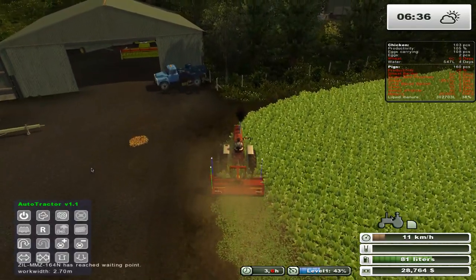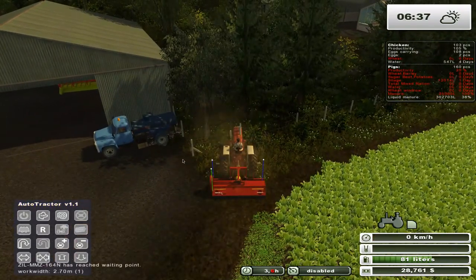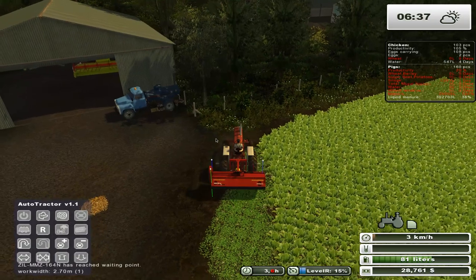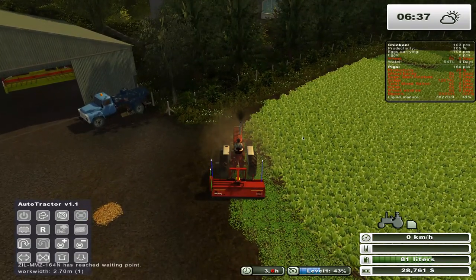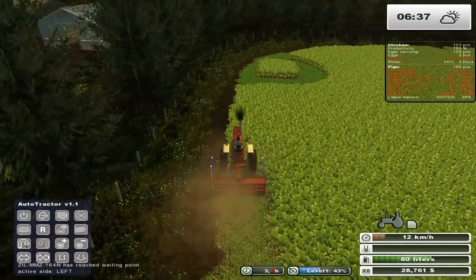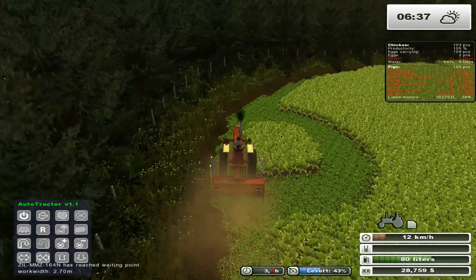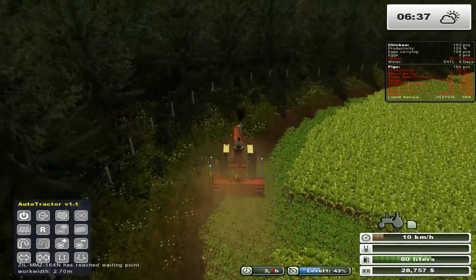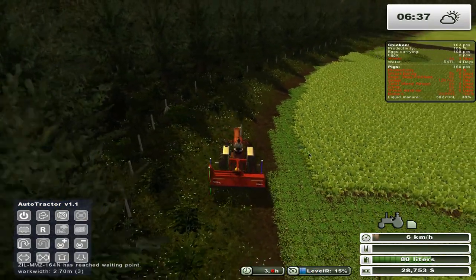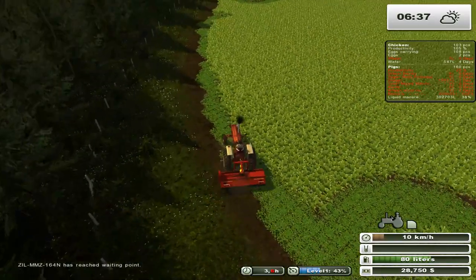Let's see if he gets around this corner without messing it up. Nope, apparently not. So that's going to be a problem. Let's lower this down and see if we can get as much as we can out of this corner, because this seems to be the problem corner all the time. I don't know if it's going to keep thinking it hasn't done anything to this area — because it's just topping it, not actually doing anything else to it. It may or may not work. We're going to find out.